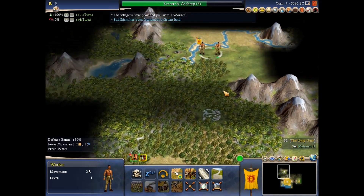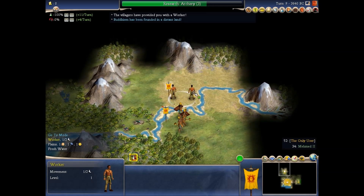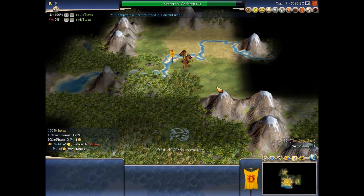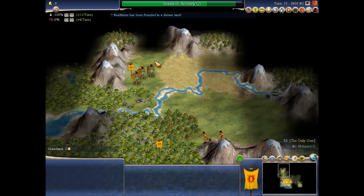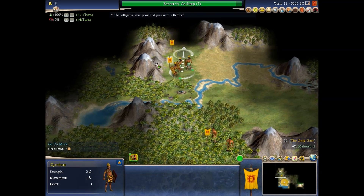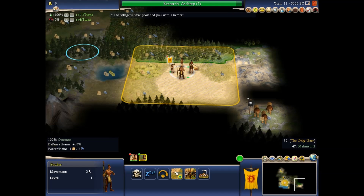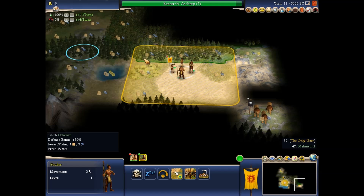Oh, I got a worker! Yes! I can improve my main city now. You guys go here. Oh, I have a settler from this village! First off, I need to get my settlers out of there.